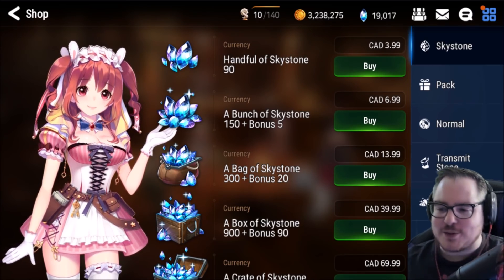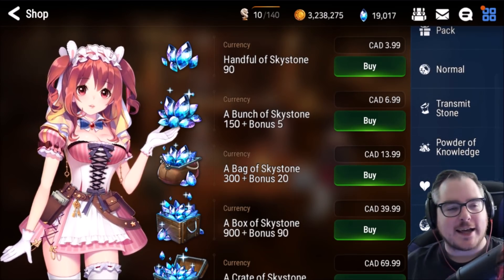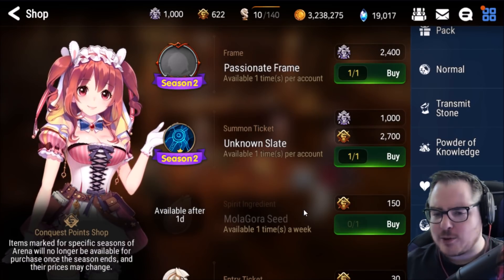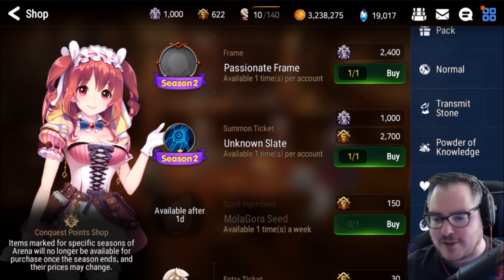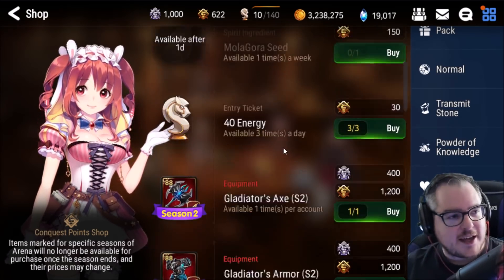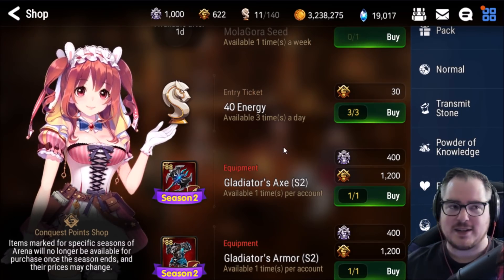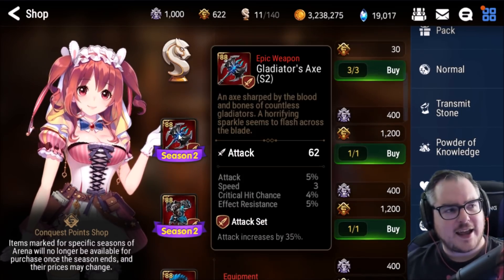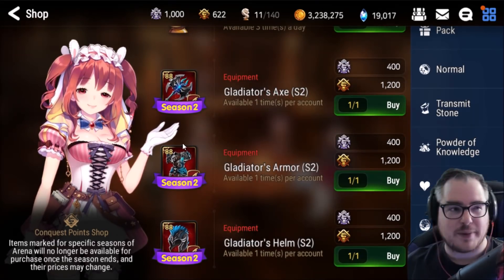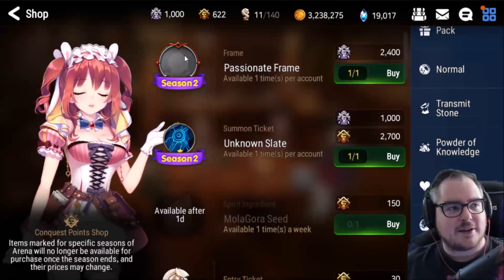Hey everyone, mango7roll here. Welcome to another episode of Epic 7. Today we're going to talk about the new PvP gear — kind of where you would want to use each piece and maybe an order in which to buy them. You should aim for all of them by the end of the season, as they are i-level 88 gear and have great potential to roll well even if some aren't the best. But the order of which kind of matters.